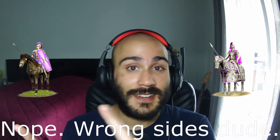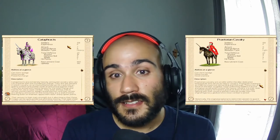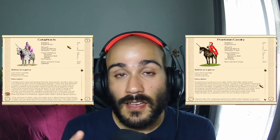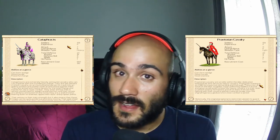Now before you think that this is really straightforward, let me show you the stats of the Praetorian Cav and the stats of the Cataphract right here. As you can see, the Praetorian Cav has higher attack and a little bit lower defense. But the Cataphract has a massive advantage on his sleeve that you cannot see running in the game. Let's go have a look at what that is and maybe make some test runs.